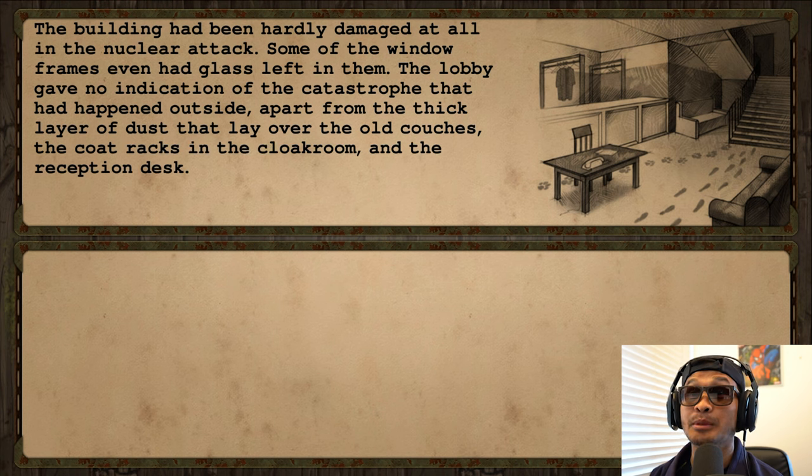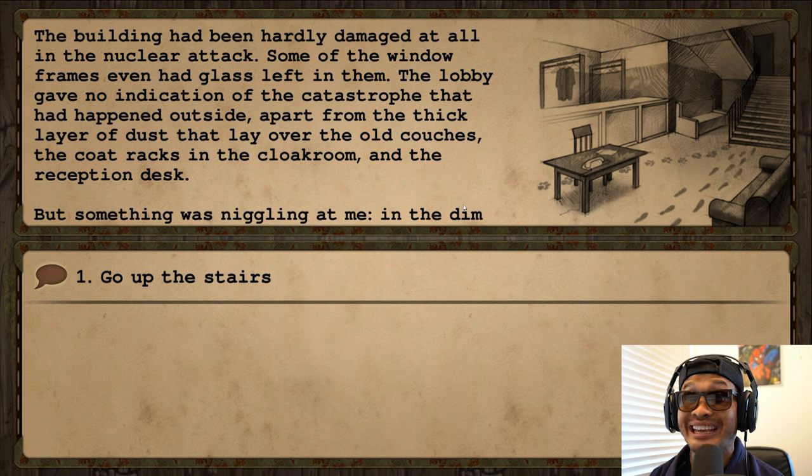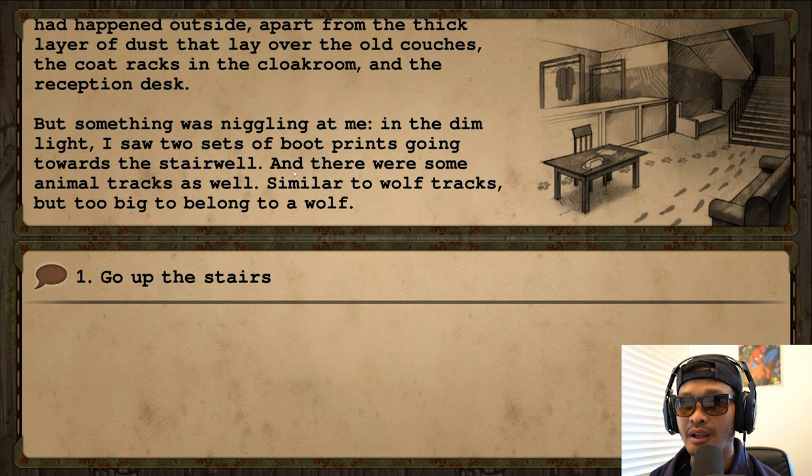The building had been hardly damaged at all in the nuclear attack. Some window frames even had glass left in them. The lobby gave no indication of the catastrophe outside, apart from a thick layer of dust over old couches, coat racks, and the reception desk. But something was niggling at me — in the dim light I saw two sets of boot prints going toward the stairwell, and some animal tracks similar to wolf tracks but too big to belong to a wolf.